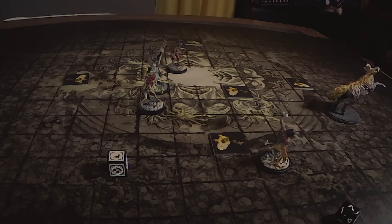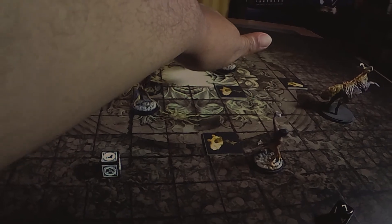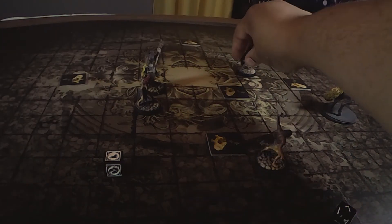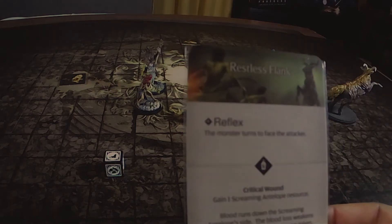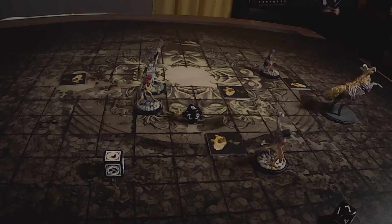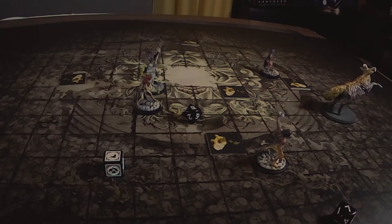Niobe moves up and gets in range of her Bone Darts, throwing them — needs a seven to hit, she hits. Location is the Restless Flank. Bone Darts are strength three so she needs a five plus to wound — she wounds. Remove an AI card. The reflex is the monster turns to face the attacker.